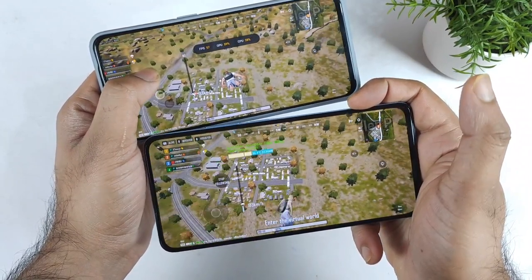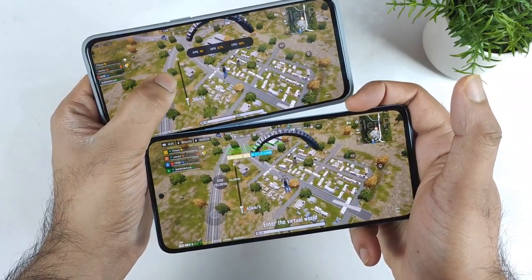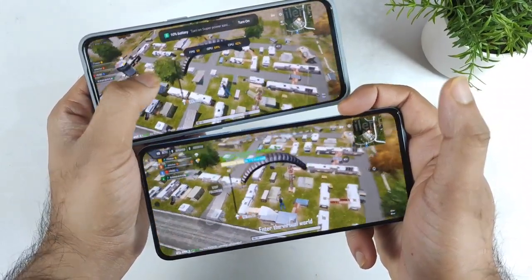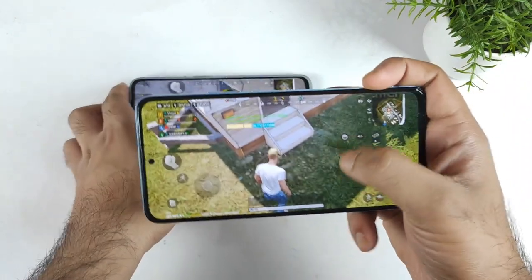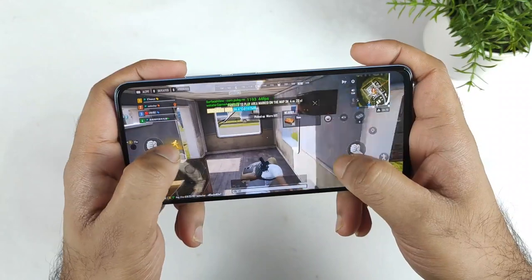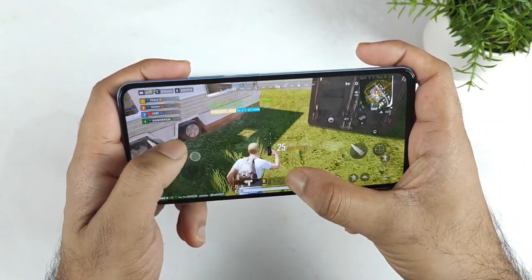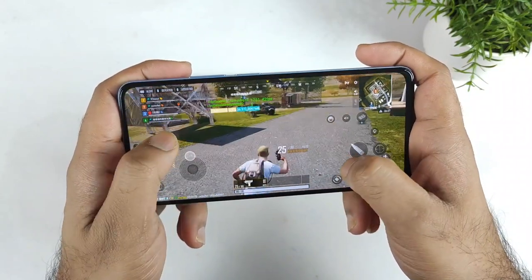As you can see in the FPS drop test, this is something you should really understand regarding the graphics. You can actually play with 60 FPS in the Snapdragon 778G processor but not in the Dimensity 920 chipset. Using the same settings on both phones, it feels really smooth in the Snapdragon 778G processor. On the Dimensity 920 I'm getting around 44 to 42 FPS.